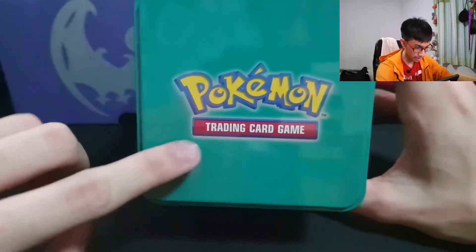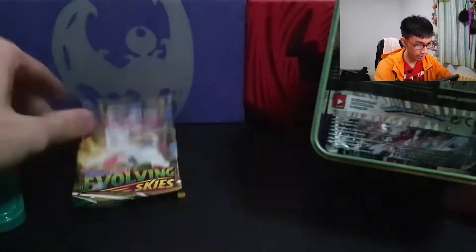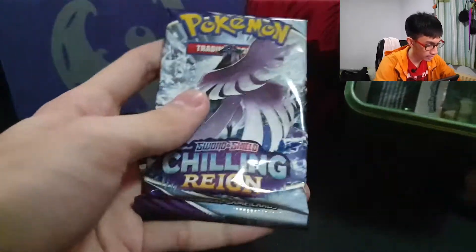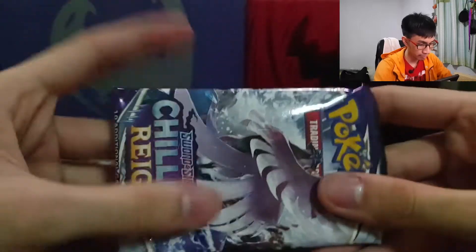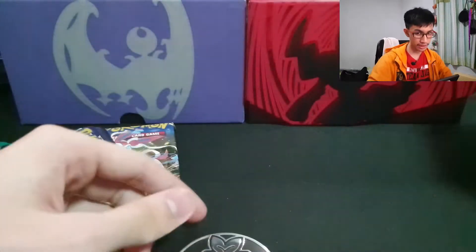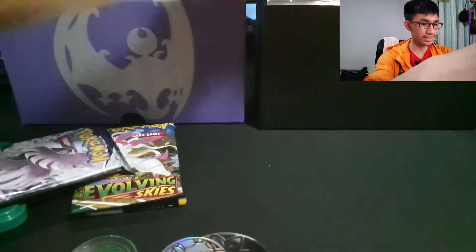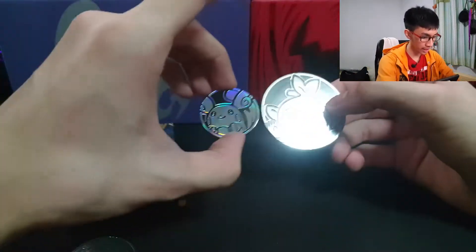There's a Pokemon TCG logo on the top and it's just held in by friction. Alright, so we got three booster packs: Evolving Skies, Chilling Reign — looks to be a bit loose — and Vivid Voltage, so there's potential to get that fat Pikachu card. And that is a really big Pokemon coin right there — I did not see that coming. I remember the coins being way smaller than this. That is a way bigger coin than I actually thought it was gonna be.